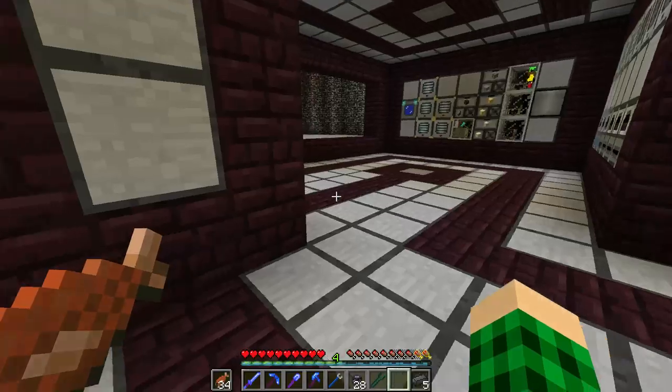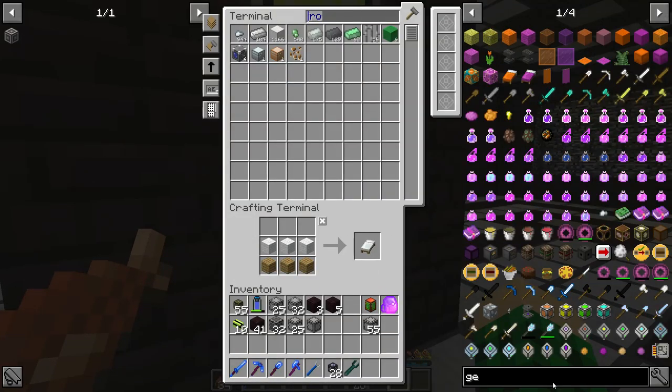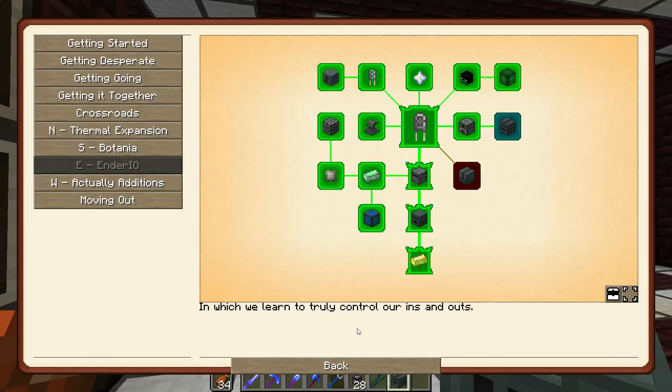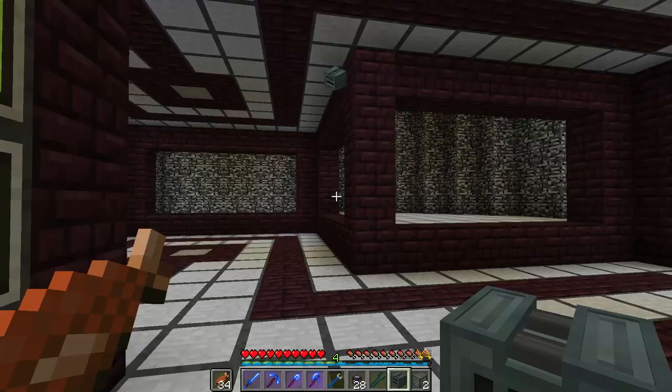We have a little bit of dark steel here and I think I have it in the drawers. Looking at the generator — so that should be it for what we need. Combustion generator — we get two fluid tanks and another octatic capacitor.